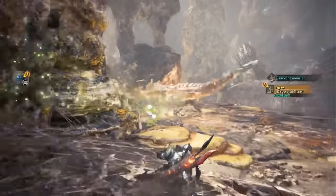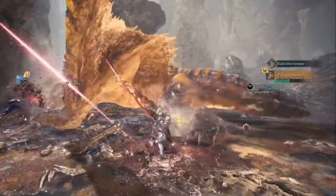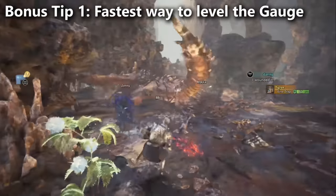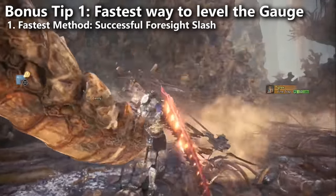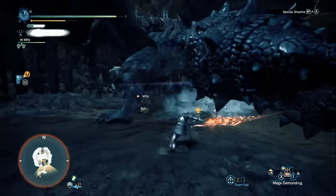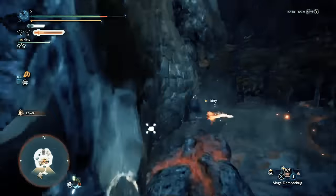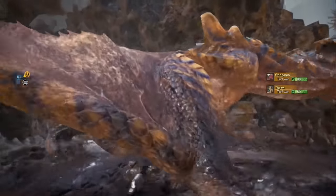To begin, I'm going to cover two bonus tips. They were so easy that I didn't feel like they truly belonged on the list, however they're also pretty important, so anyone new to the weapon really should know about this. Bonus tip number one: let's talk about leveling up your spirit gauge very quickly. The number one fastest way is to simply dodge through a monster's attack using the Foresight Slash — that's the move you can only use at the end of one of your moves. It has an iframe, actually a really large one — almost triple the length of a regular roll. After you land it and finish the follow-up, that levels up your spirit gauge.